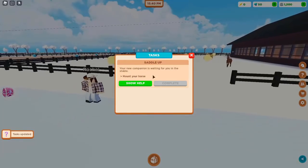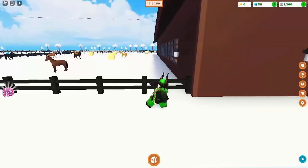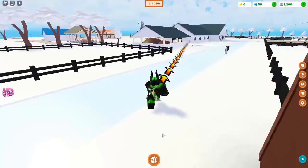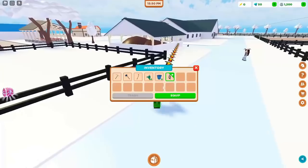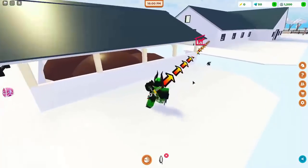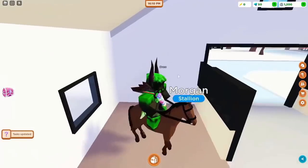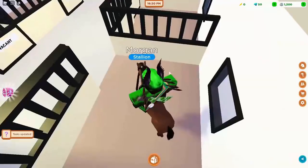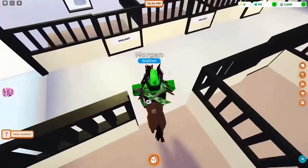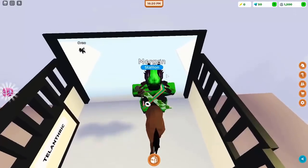It will say your new companion is waiting for you in the stable, so mount your Horse. You can press Show Health if you don't know how to. Go over here — this is what you need to equip the Horse. There's the Horse, so press Mount. We can walk now, but it's a little laggy and delayed.